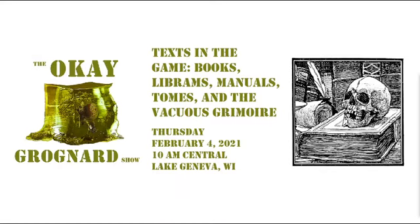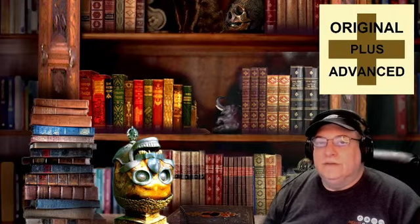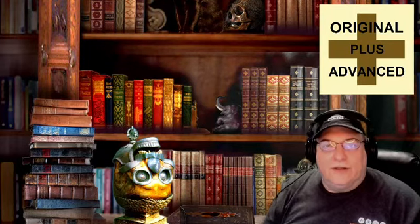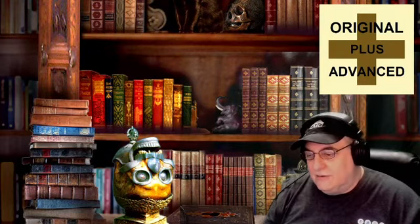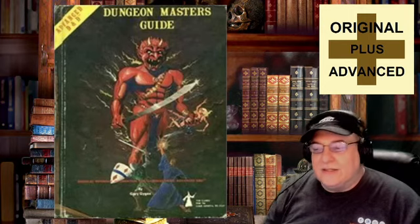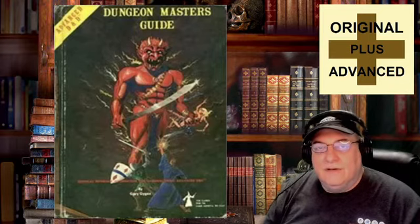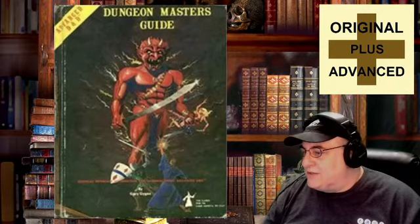Today, we are going to look at texts in the game — Books, Librams, Manuals, Tomes, and the Vacuous Grimoire. There are a bunch of books, that's for sure. It should be clear by now that I do first edition AD&D stuff mostly, so no surprise, this is coming from the entries in the first edition Advanced Dungeons & Dragons Dungeon Master's Guide.